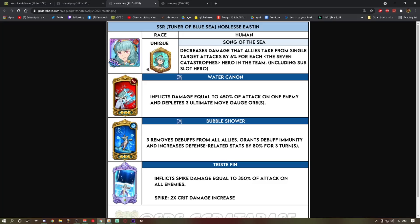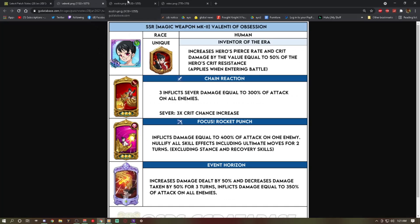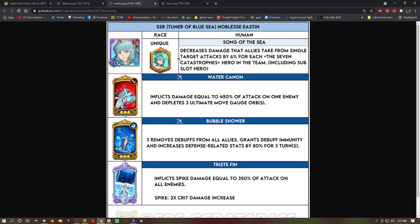Old Valentia is out because the new Valentia is here, so that vastly lowers the list of viable Catastrophes. I guess you can run Easton and the new Valentia — that's automatically 12% damage reduction. If you run new Valentia, Easton in the back, and another unit in the front, it does work.